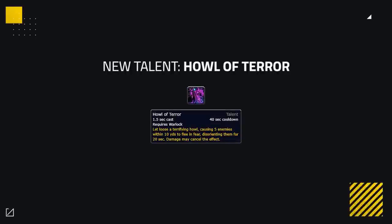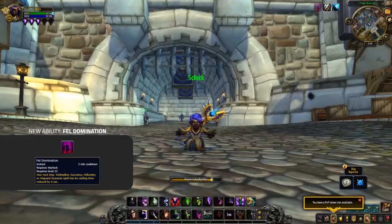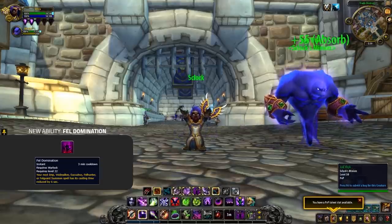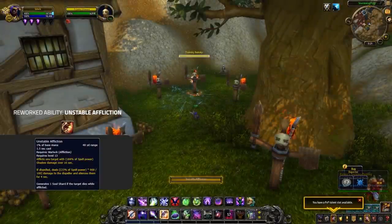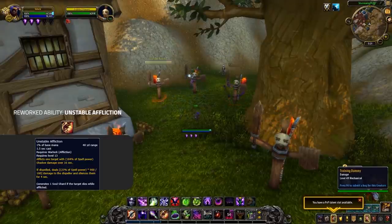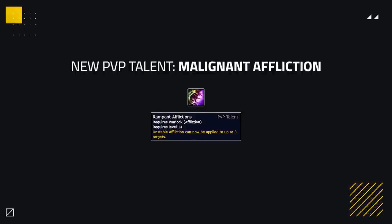In place of Demonic Circle as a talent, you can now select Howl of Terror, a 1.5 second cast time AoE fear. Foul Domination is also making a return, enabling all Warlock specs to get their pet back after it's died a lot easier, or just swap to a new pet with ease. Affliction is getting a few updates — the biggest is that Unstable Affliction no longer costs Soul Shards, and instead is a casted damage over time effect that lasts for a longer time. A new PvP talent called Malign Affliction removes the target cap on UA and will also give you 15% haste if dispelled.